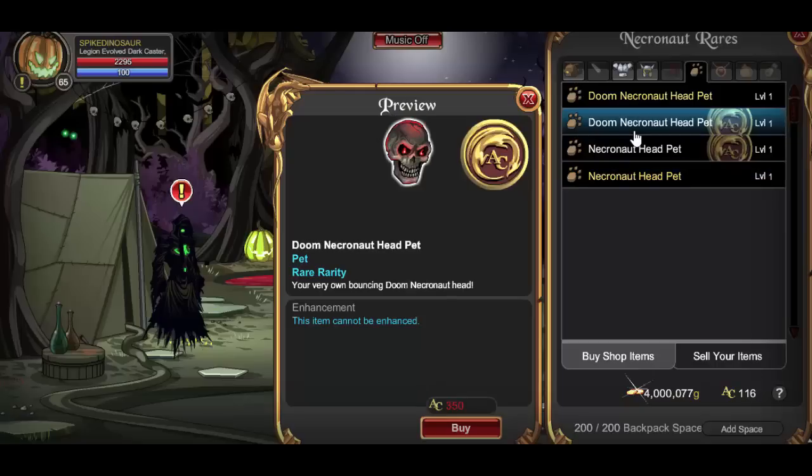If you don't want to buy the member versions and want to get the AC versions, you can go ahead and get the Doom Necronaut head pet AC version, or the Necronaut head pet AC version — your very own balancing Necronaut head.